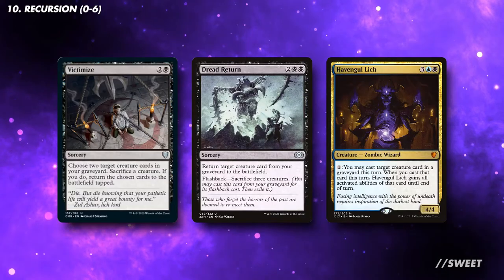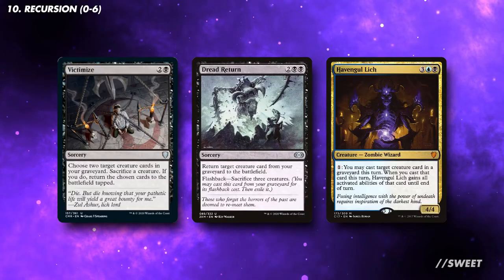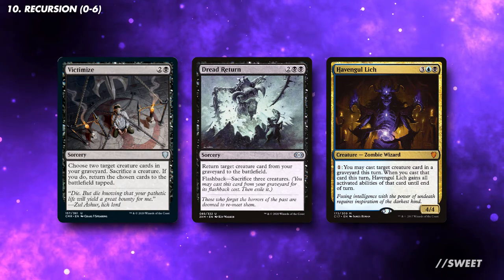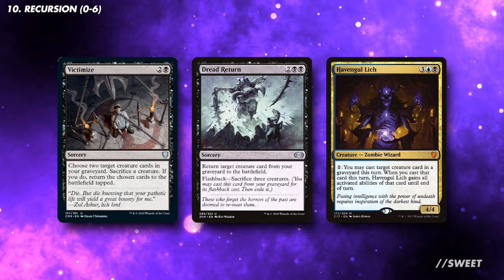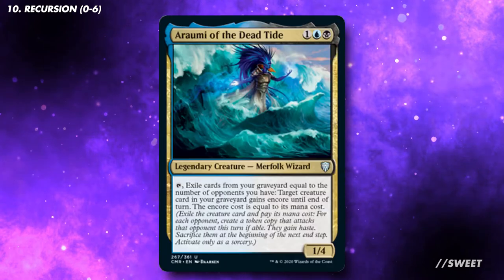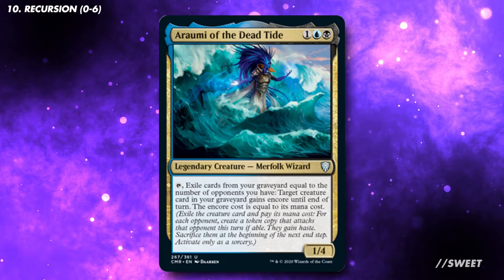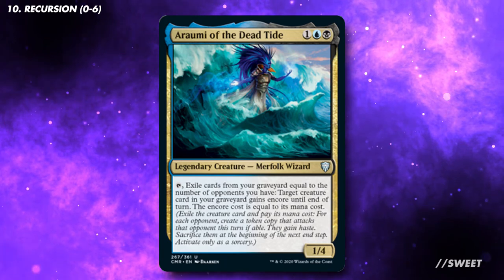With all the things dying, we can run some recursion to help bring them back if they died too soon. As Thrax's casting cost is quite high as well, we can also send it to the graveyard with one of these cards available to bring him back to play. I also think Arimi could be really fun in the deck, as a lot of the creatures we are running have good enter-the-battlefield effects, meaning that late in the game, Arimi can help bring us back on course if things haven't gone to plan.